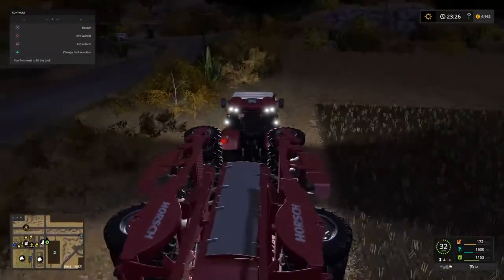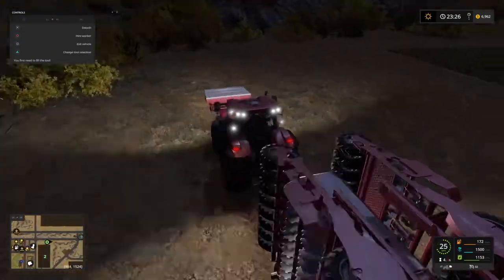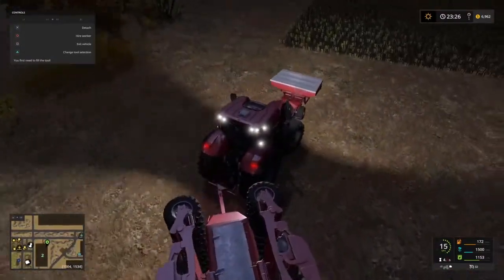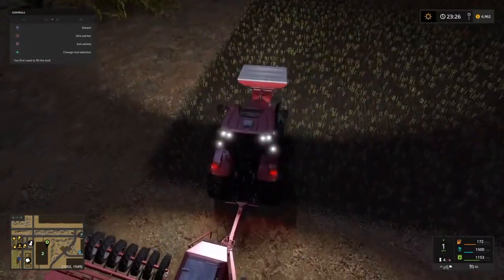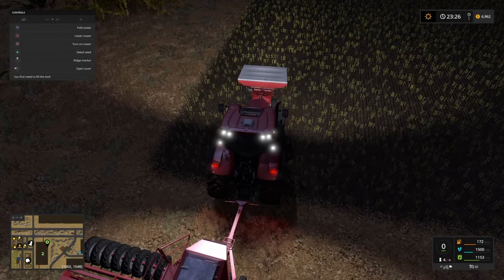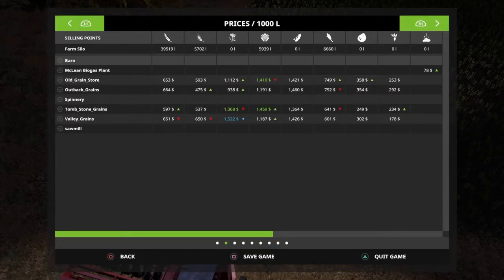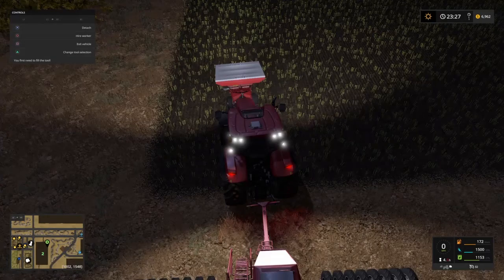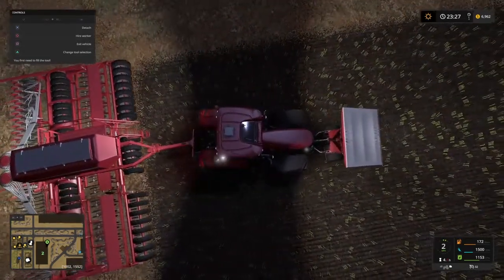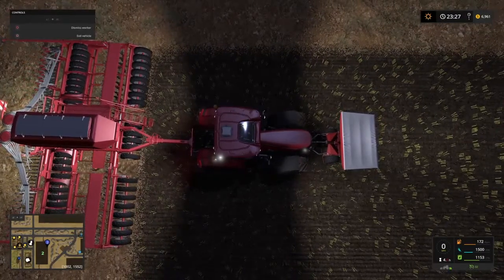We have enough fertiliser to run just the fertiliser from that, plus the seed from this seed tank, which means we can do this field here. Normally I tend to spray or fertilise my fields first and then seed so that I just have one final stage. But as this is probably the only field we're going to be working, I'm not going to do it that way. We are going to plant not soybeans — we've done enough of soybeans. Let's plant some barley on this field.